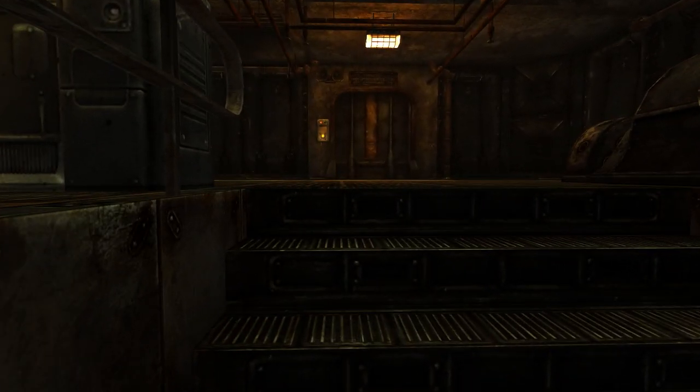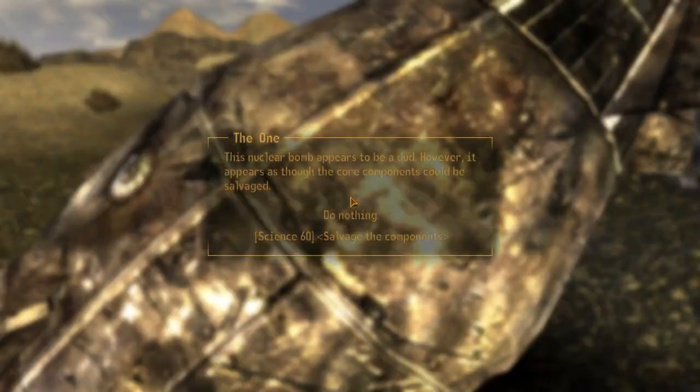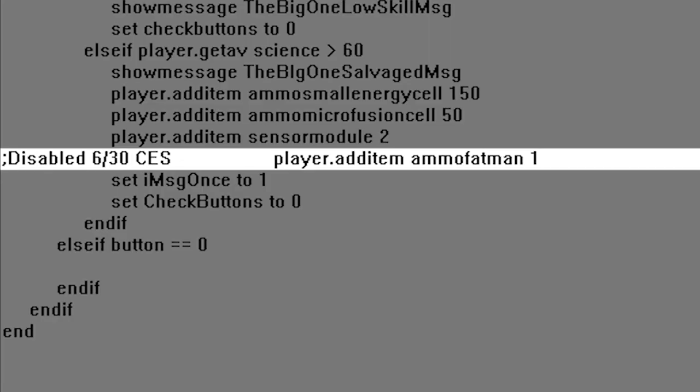Not far from the Devil's Throat there's a Wild Wasteland encounter with a giant undetonated bomb called 'The One.' The player could once salvage many nukes from the bomb, but that part of the script was later disabled.